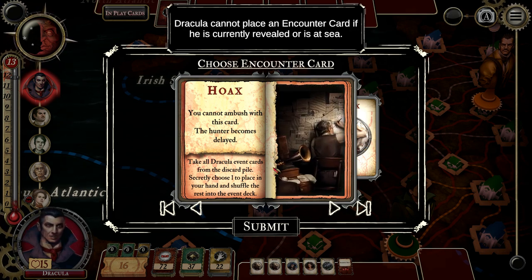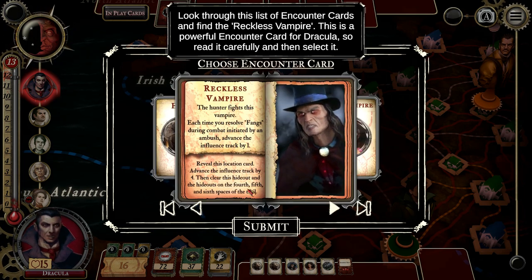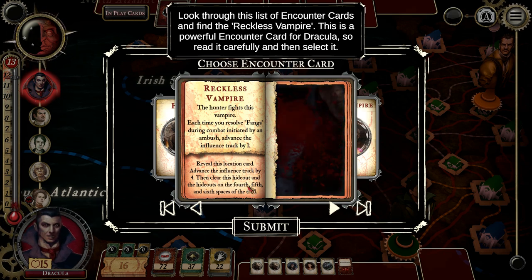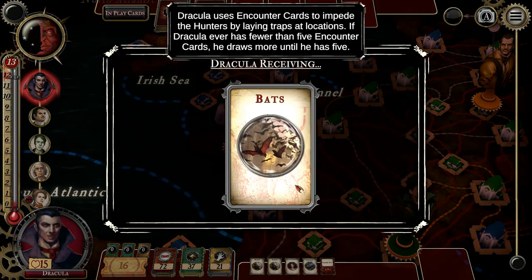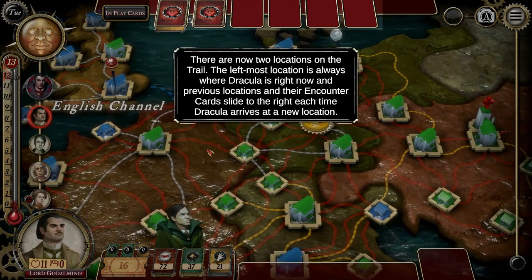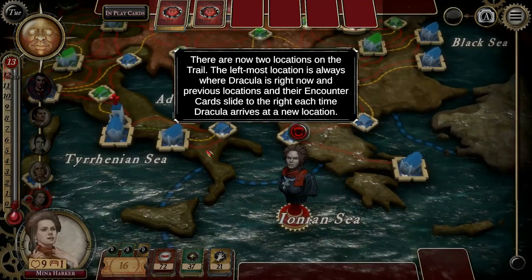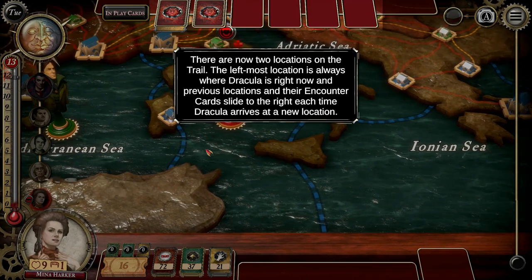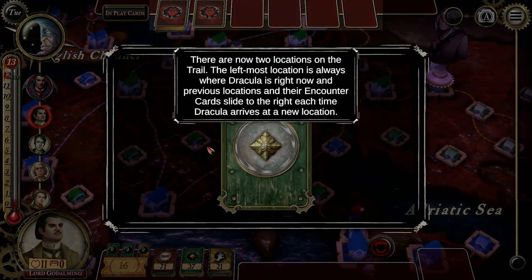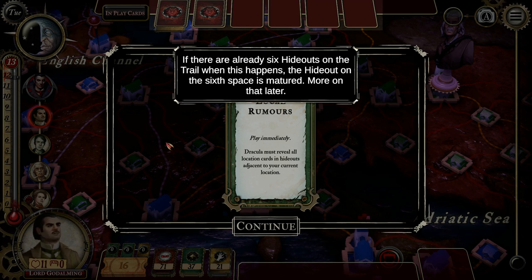We choose an encounter card and place it face down at that trail location. Dracula cannot place an encounter card if currently revealed or at sea. We look through encounter cards and find the Reckless Vampire — a scary one — and drop that card, receiving Bats as a replacement. Now we have two locations in the trail; the leftmost location is always where Dracula is. Each time Dracula moves to a new location, previous locations slide right. Once a card slides too far it triggers the bottom half — a more powerful mature event. You cannot move back to a hideout already on the trail, so no doubling back — very different from Scotland Yard.